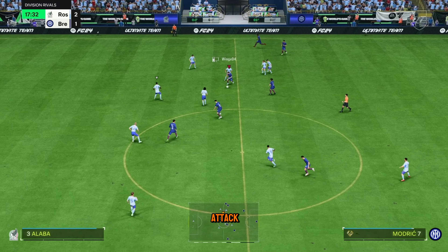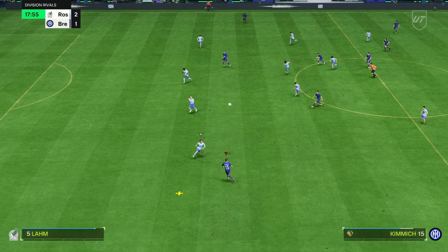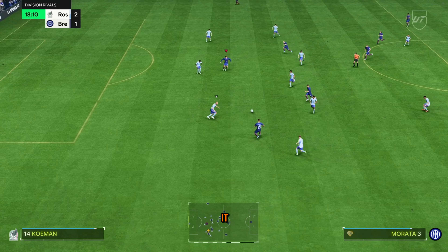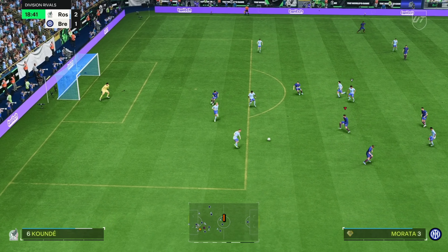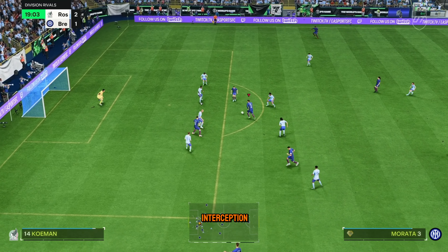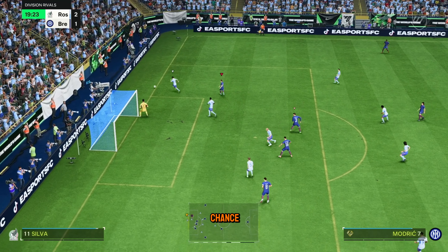Now we have the counter attack — remember we play through the midfield and then from the midfield is where we spread it around. Back to the midfield. That was a missed pass but I get the ball back because interception aggression. Another chance blocked.